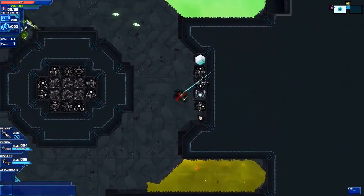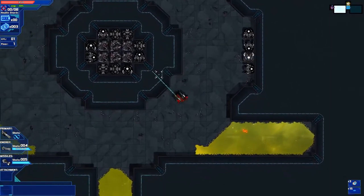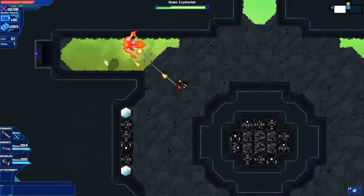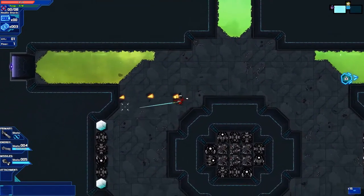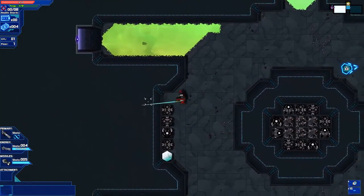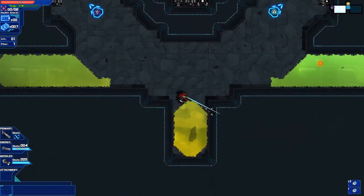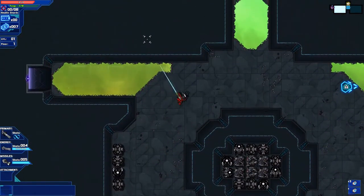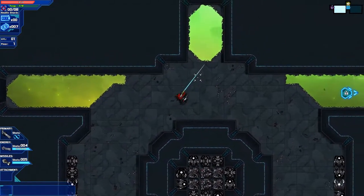Just one thing that's so unique about this game is the enemies' designs and their functions. Each enemy is just so strange and different from the last. So you really have to pay attention to the enemy's patterns and learn the best way to deal with them and how to avoid their projectiles. Because when you get into a room with a bunch of enemies, it is just absolute chaos trying to avoid bullets while simultaneously dealing damage.